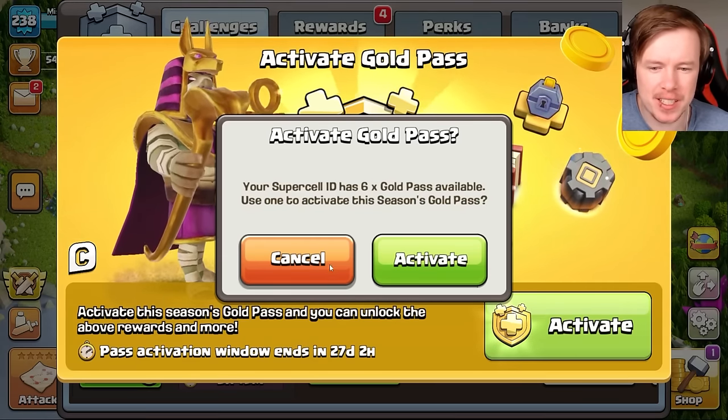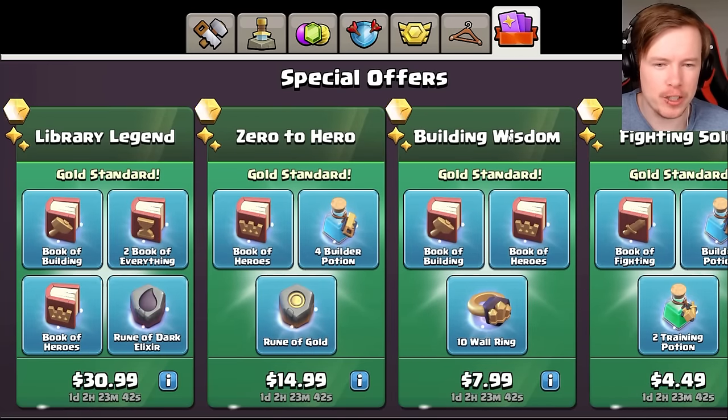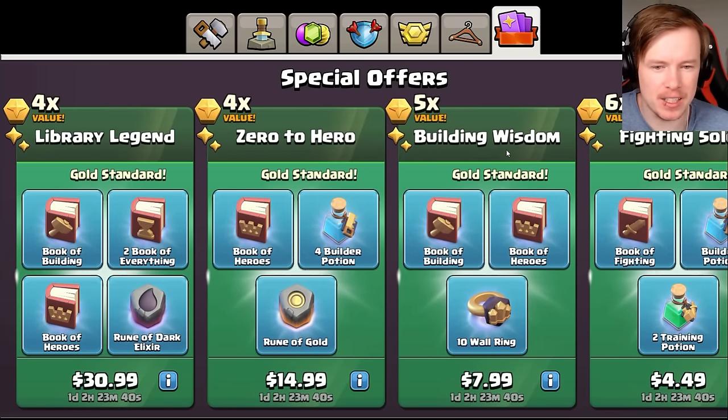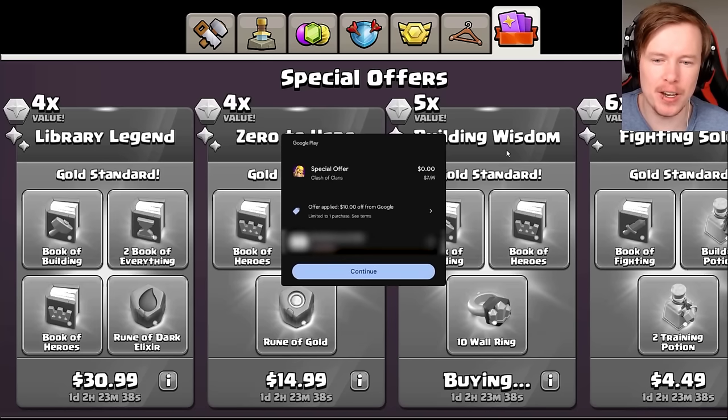It doesn't let me use the discount code, whereas if I go over into the shop and try to purchase something that's less than $10, it will let me use the $10 discount. So you can't make use of it if you've already got gold passes on the account. But if you don't, which I assume is the majority of you, then you can definitely use this.